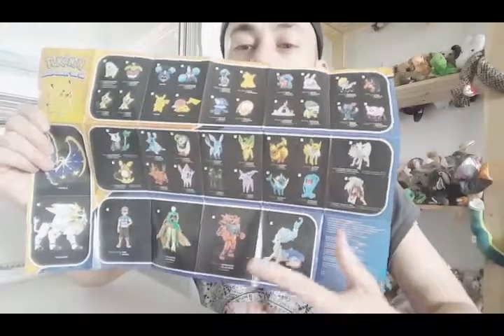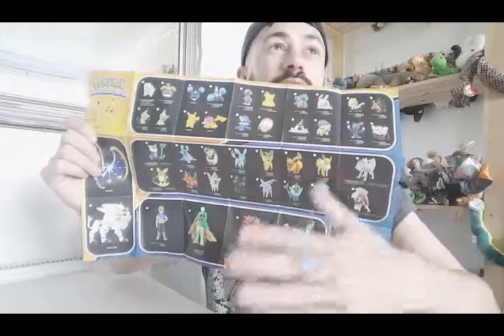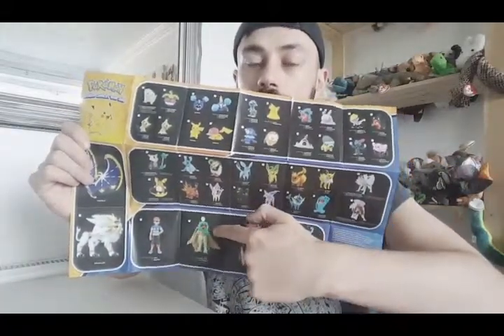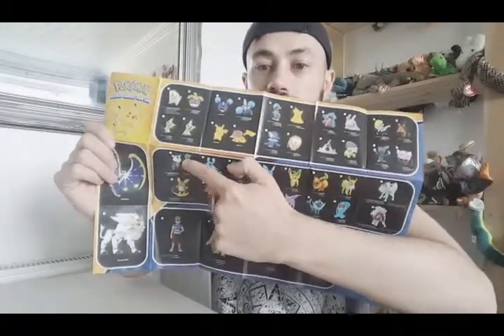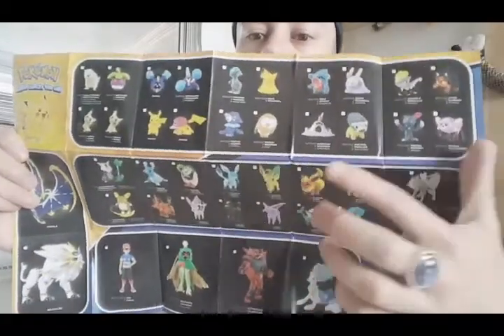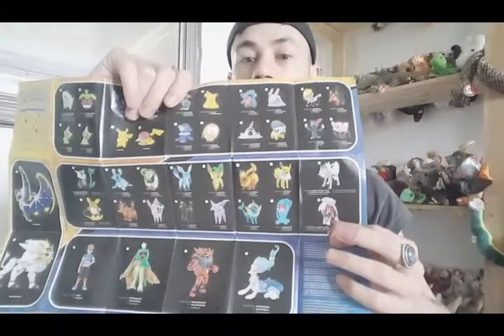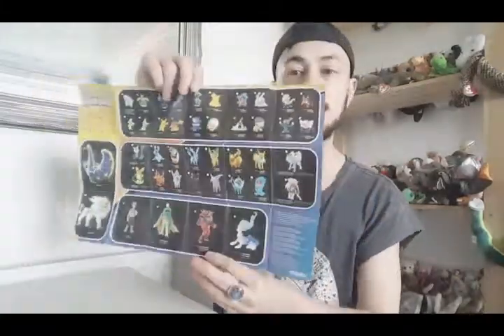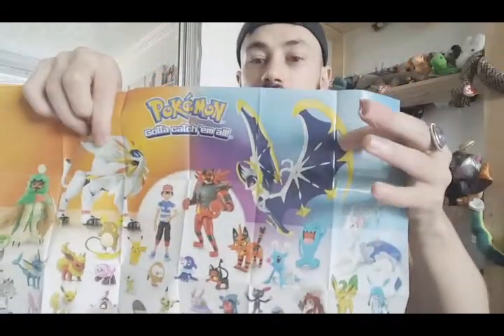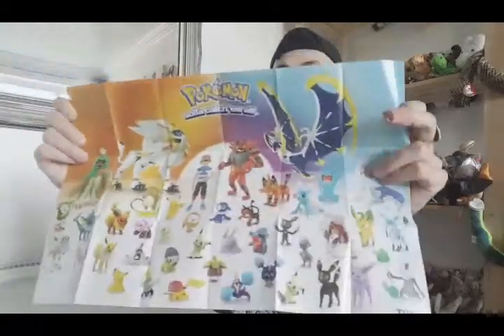I've got the checklist here, and I've already got Decidueye and these two. I've done a review on this one, which is the video below this one. Please check out that one. I've done a review on Raichu as well, and I really want the poseable Glaceon and Leafeon to finish off my evolutions of the family. I want the Legendaries as well, but I kind of like the checklist because that will make a nice little poster. So I'm going to get back to the review.